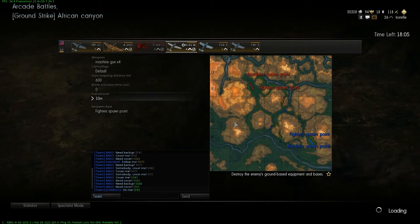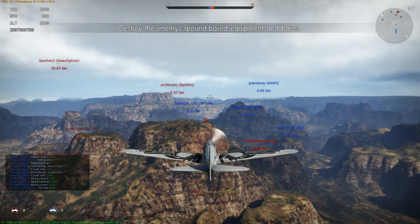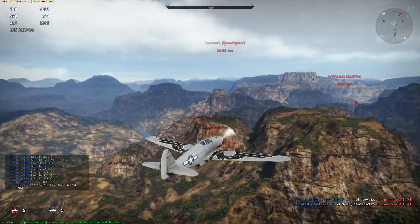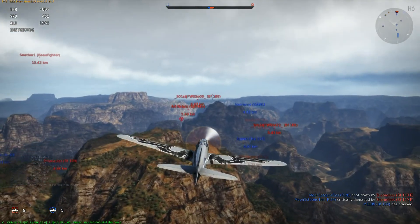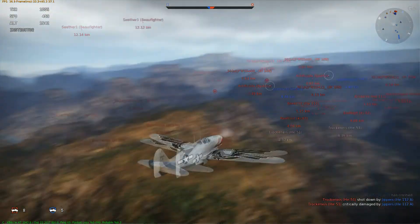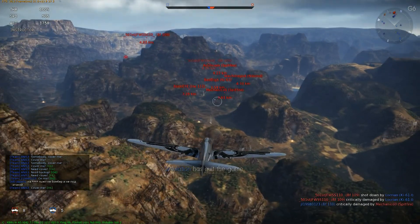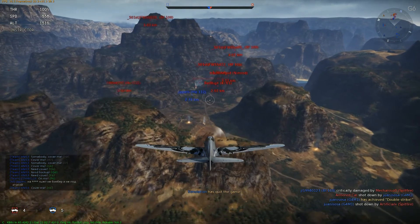Let's go with the premium Ki-61. It's a pretty similar aircraft to the P-40 Kittyhawk but with more machine guns. It maneuvers better but doesn't have the speed advantage the Kittyhawk has. I don't have a good feeling about this group of enemies.